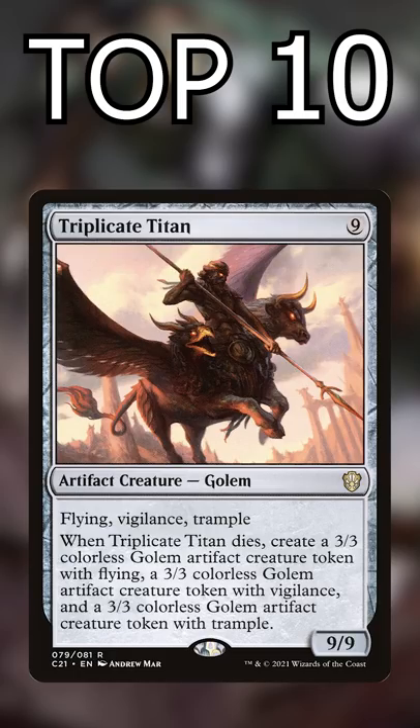Number 4: Triplicate Titan. Evasion, the artifact type, and resilience to removal brings this card the best top 10 performance of its life.